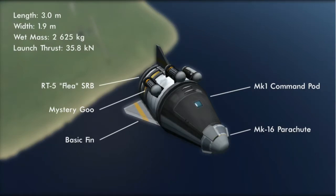The vehicle, of course, is a pretty simple one, being composed of only Tier 1 parts. At the front, we have the Mark 1 command pod with the monopropellant removed to save weight. Powering it is the RT5 Flea Solid Fuel Booster with its thrust limiter set at 22%. This gives it a launch thrust-to-weight ratio of 1.39.